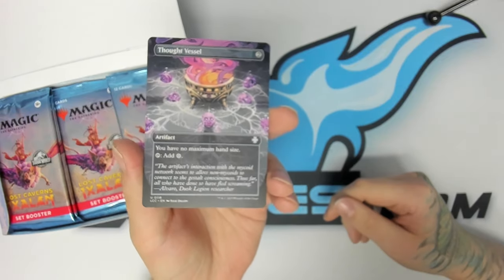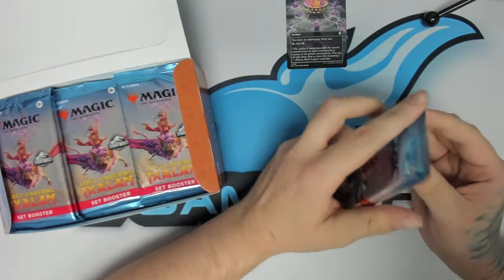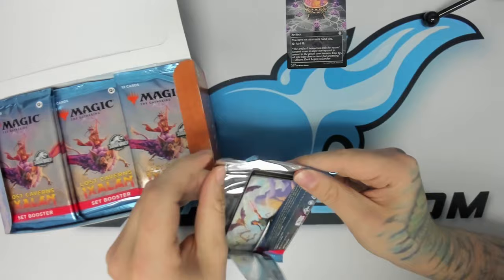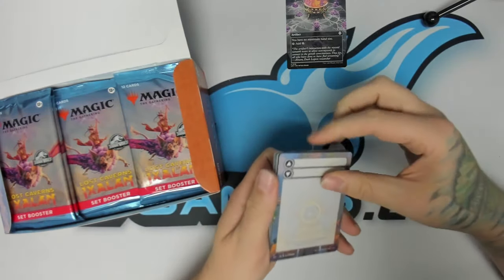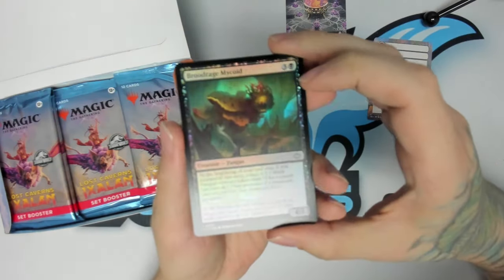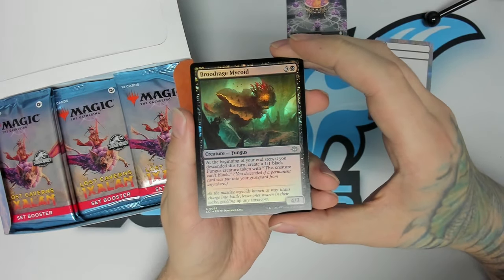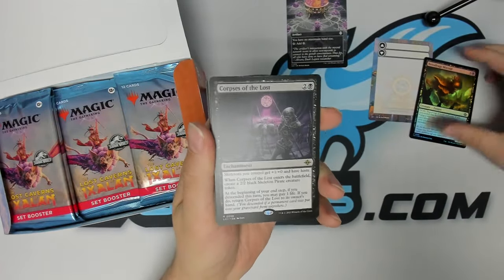There are a lot of good commander playables in this set, lots of different cool stuff. I'm just gonna zoom through most of these — there's a lot more commons and stuff in set boosters as opposed to collector packs, so we're pretty much just gonna take a quick look at the rares and foils. We got a Brood Rage Mycoïd Fungus — very cool, a rare.